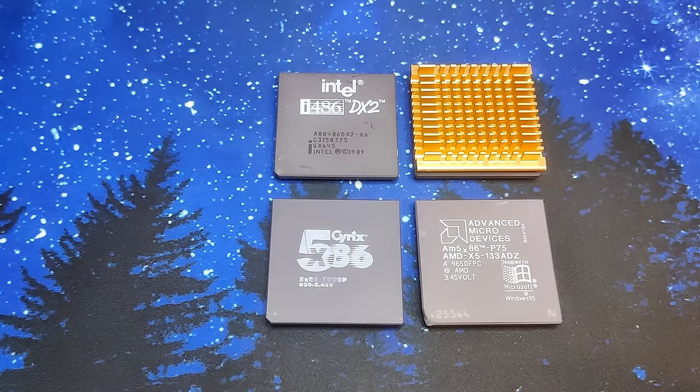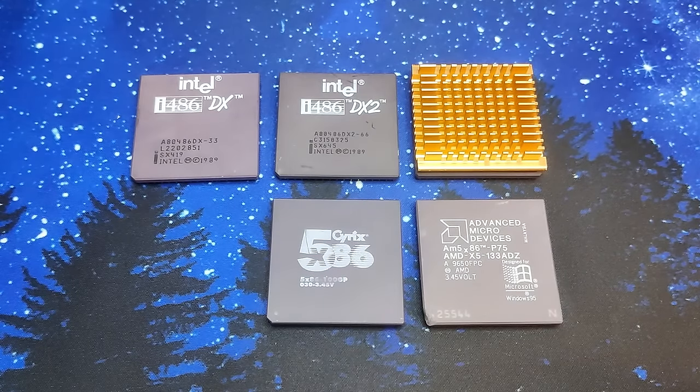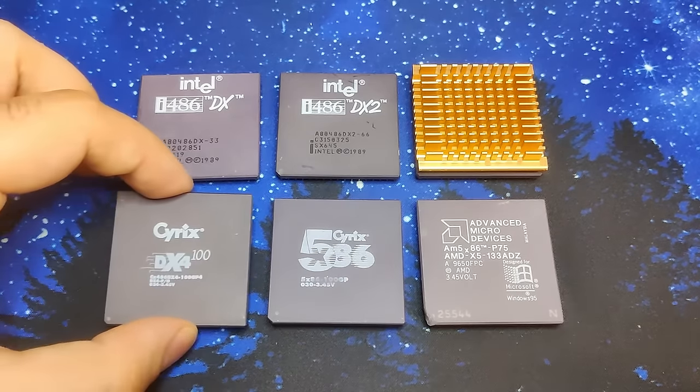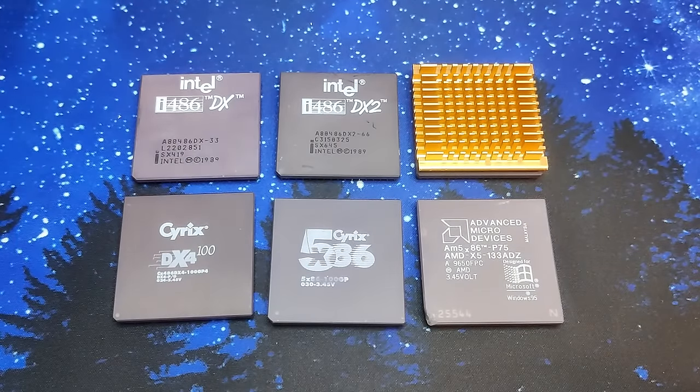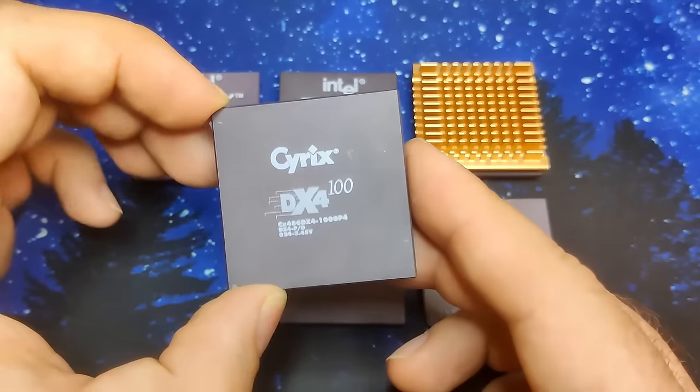What are those two additional CPUs? The lowest clocked CPU in our pack of four is an Intel DX266. Out of curiosity, I thought it would be interesting to add a CPU clocked at an even lower frequency. This Intel DX33, clocked at half the frequency of the DX2, will be the slowest contender today. We shall see if it is capable of running Tomb Raider with the help of the Diamond Monster 3D. And then there is a Cyrix DX4-100, which fits perfectly between the Intel CPUs clocked at 66MHz and the AMD 5X86 clocked at 133MHz.